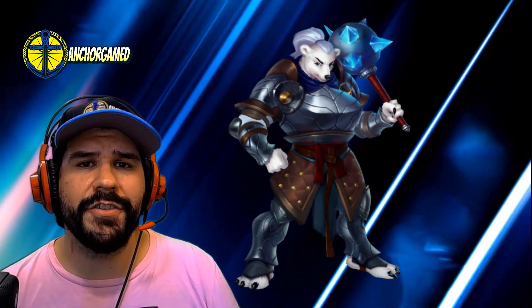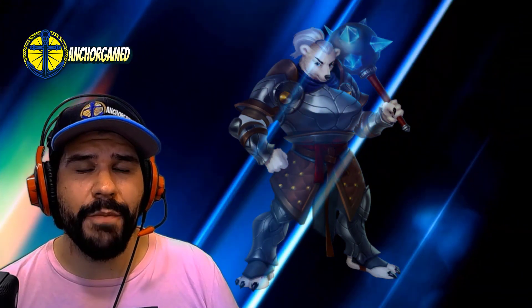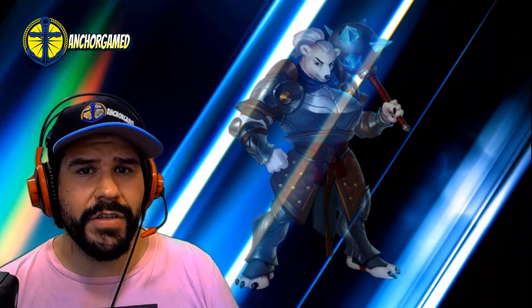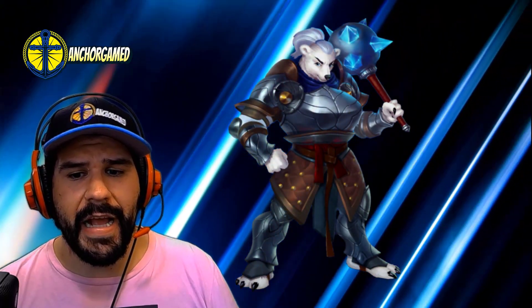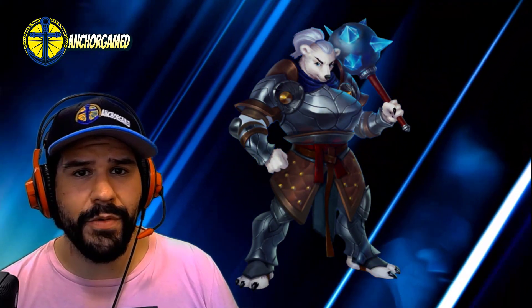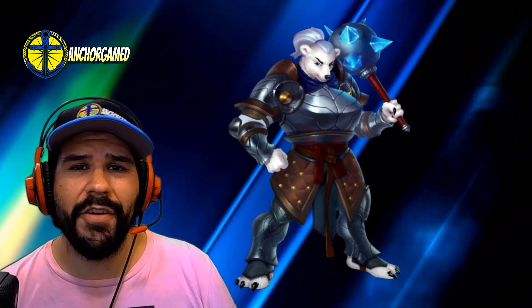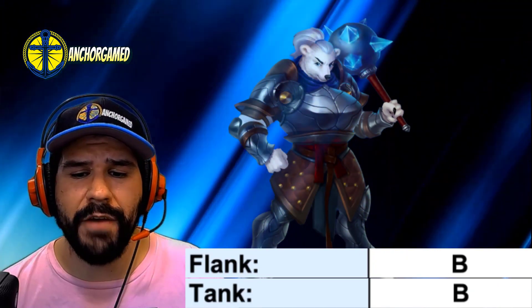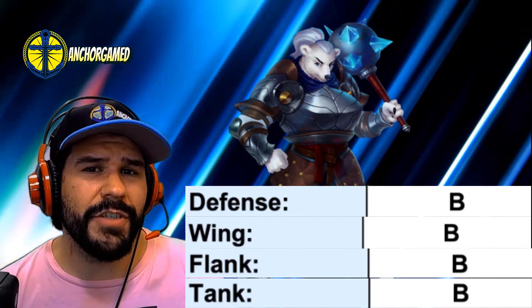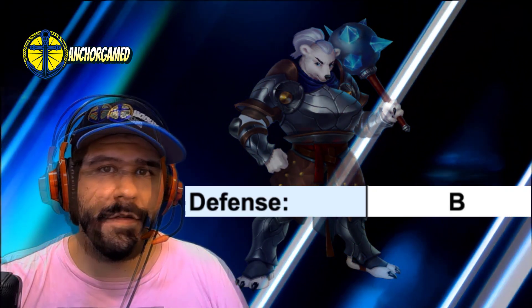I'm not really that stoked on Frida on defense. She pairs extremely well with other blue heroes, but when she's on defense you're typically not going to have other blue heroes alongside her. So you won't be able to exploit her elemental defensive down for four turns or the elemental link that impacts all blue heroes. You could use her if you don't have any other options, but she's not really suitable for defense. That's why she has a B grade as tank, flank, and wing — she's viable but not recommended.